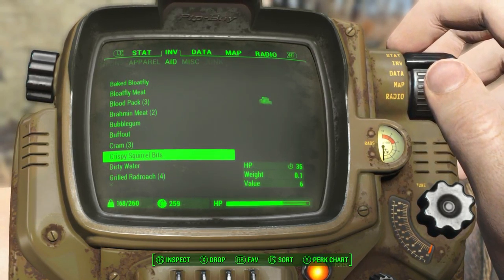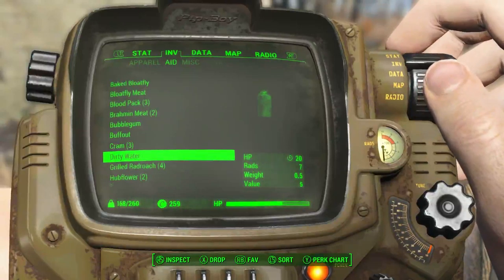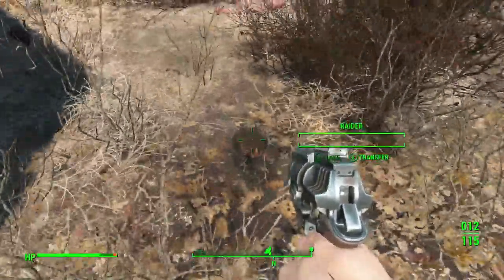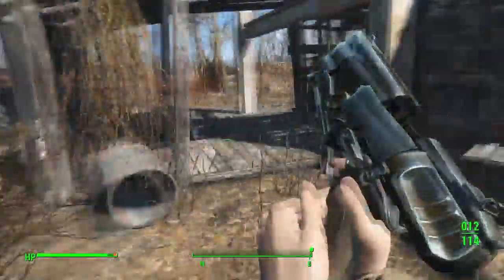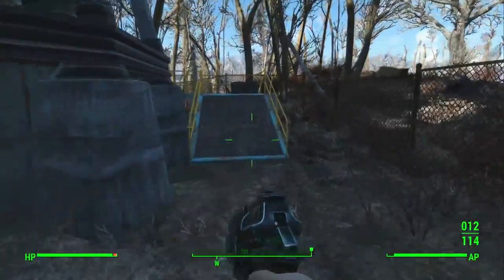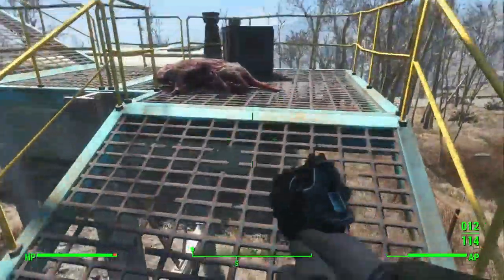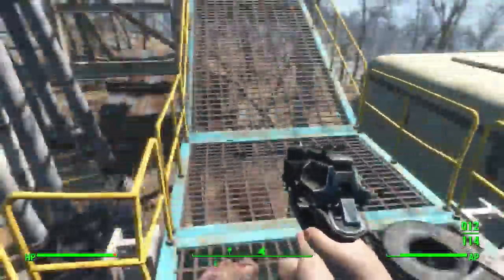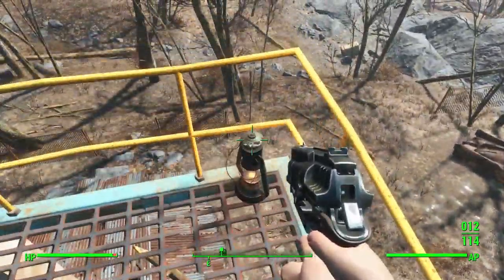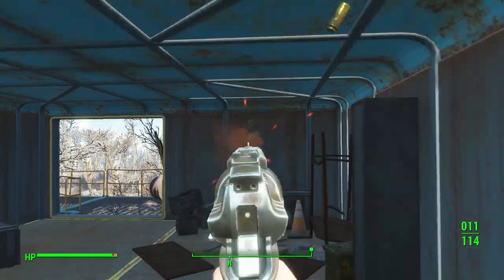Aid — baked bloatfly: 40 HP, is that too much? I don't want to eat. Crispy squirrel bits sounds good to me — delicious. Oh a raider head — that's just awful. What blew me up? I'm so confused. What happened up here? There are dead rats everywhere — was someone attacked? Hello, anybody?